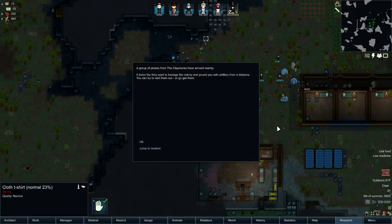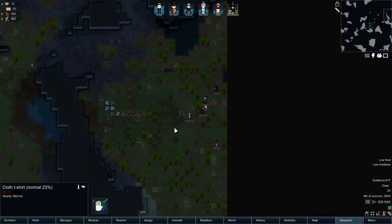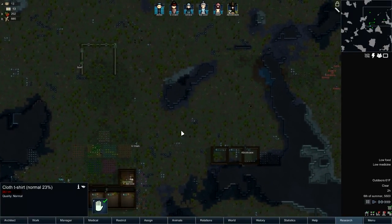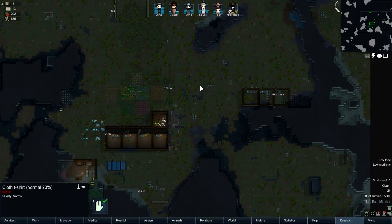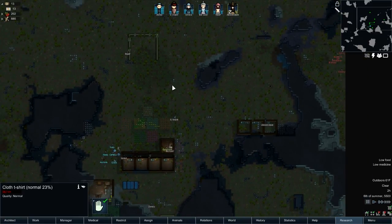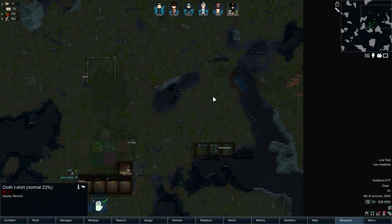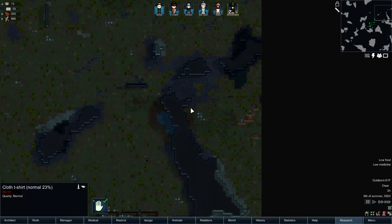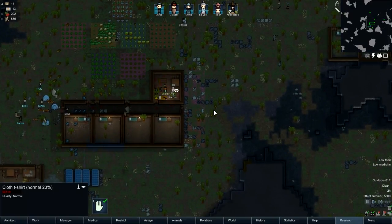Oh shit — that is bad. We're going to have to take care of this immediately. We've never had a siege before essentially — remember the mortars from the previous series? They set up mortars against me, so I'm going to have to go deal with this. It looks like they're going to be setting up probably right in here. Ugh, I just cannot get a break.